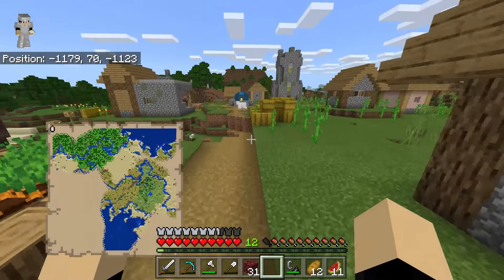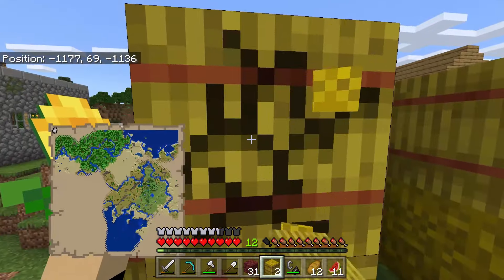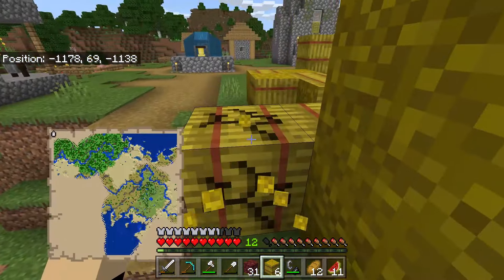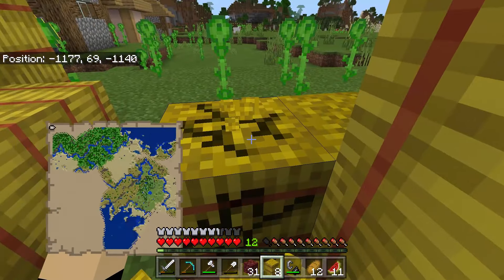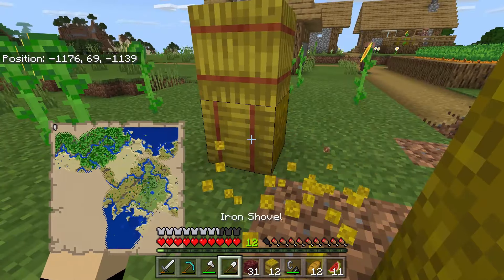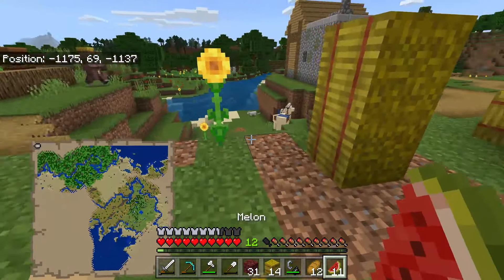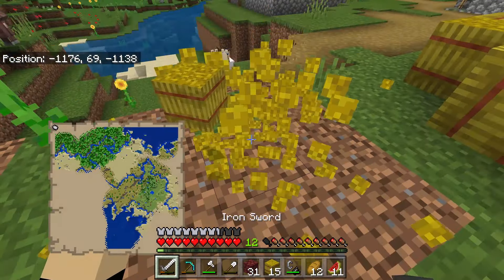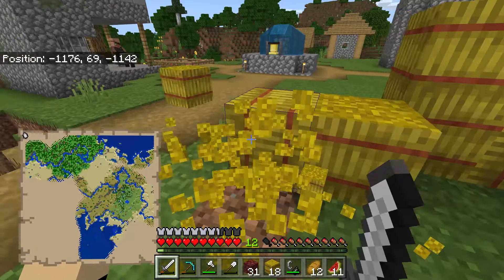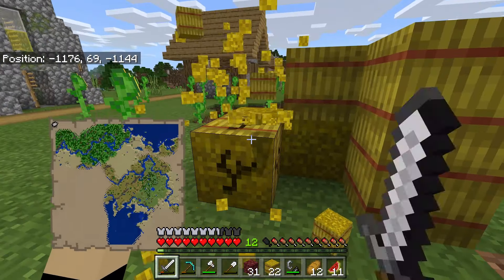Let's go ahead and collect all these hay bales, turn it into wheat, and then sell it back to the villagers — because stonks 100. I wonder if there's a faster way to mine hay bales. Axes? No. Swords? Yeah, swords mine it pretty quick. I don't know if that's any faster than my hand, but it feels like it so I'm just going to keep doing it.